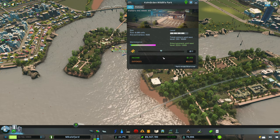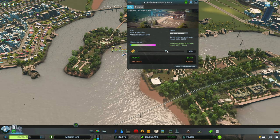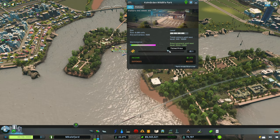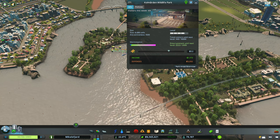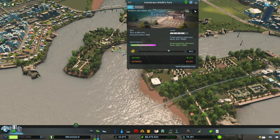I noticed we're not quite profitable yet at the zoo — we do have a lot of infrastructure there — so we're going to bump the ticket price up slightly, maybe to 22 cells per person, and see how that goes. We're looking at 1,100 income and we'll see if we can get that closer to our expenses.